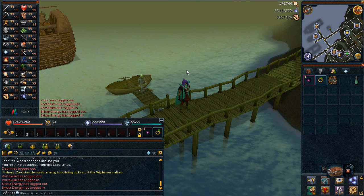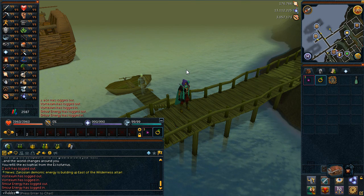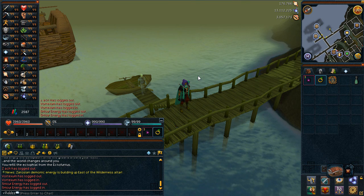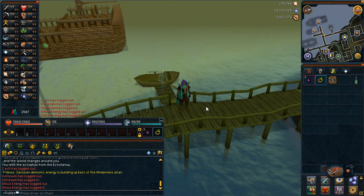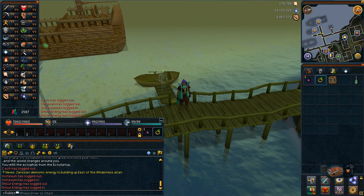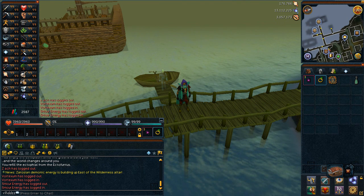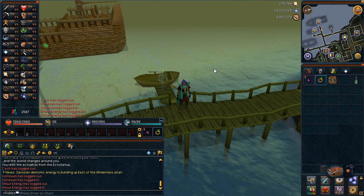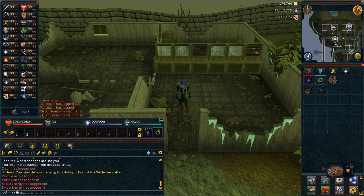I didn't actually use the Luminous Energy spot because it's in the desert and you have to use Water Skins, or if you have an Enchanted Water Tiara thing, you can enchant it with Water Runes to stay there as long as you want. But I thought it was too much hassle, so I just stayed at Dragontooth Island until level 95, and then from 95 to 99 I went to the Incandescent Ascendant Energies.